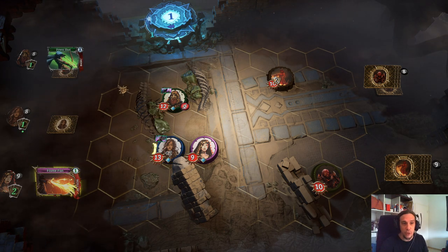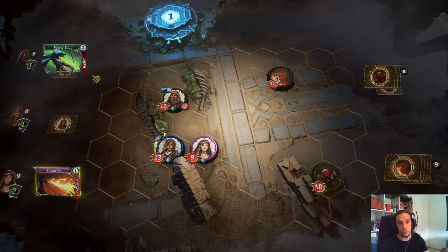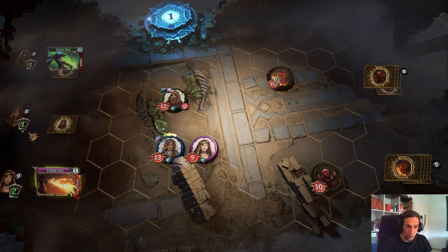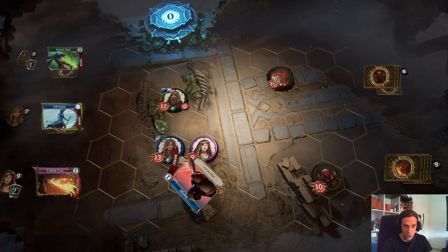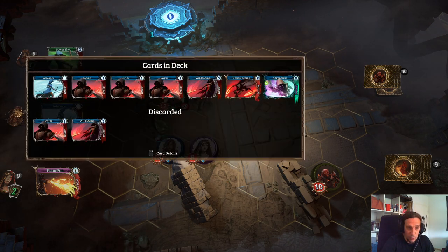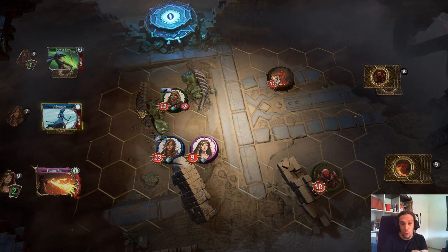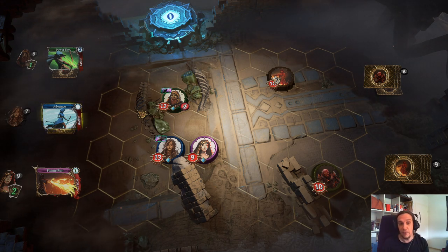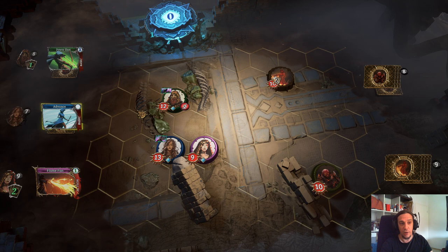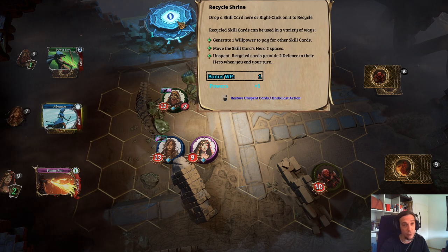I want to talk about the redraw function. There is this card pile and the green number shows you how often you are allowed to redraw. Redraw is a really awesome functionality. Our warrior now has one green dot below that number, which means when I activate that, she will redraw a card. You can redraw as often per fight as shown by the number, and you can redraw as many cards as you have discarded. Basically, you can also discard your whole starting hand and redraw a new one. This gives you even more flexibility — you're not too nailed down by a bad hand. Just keep in mind these effects are limited per fight.